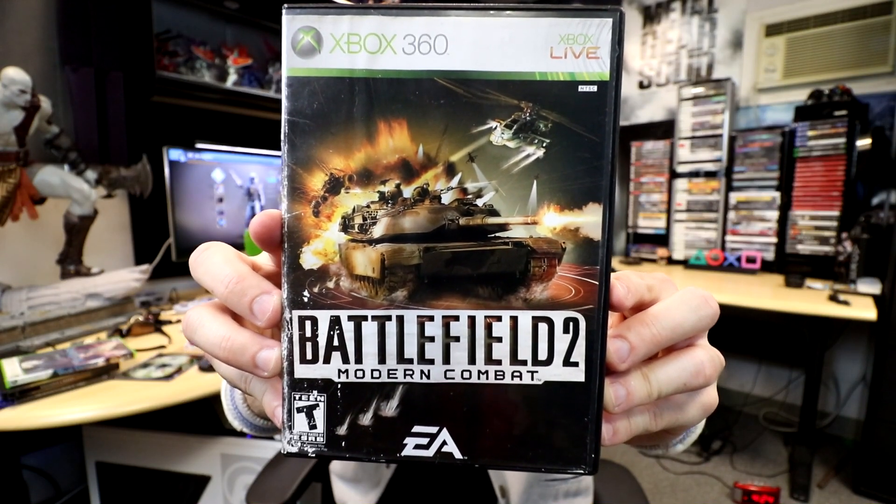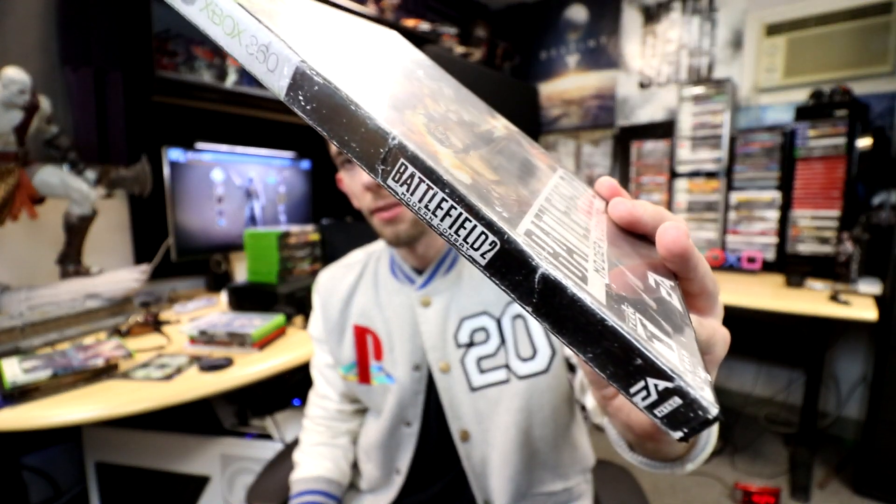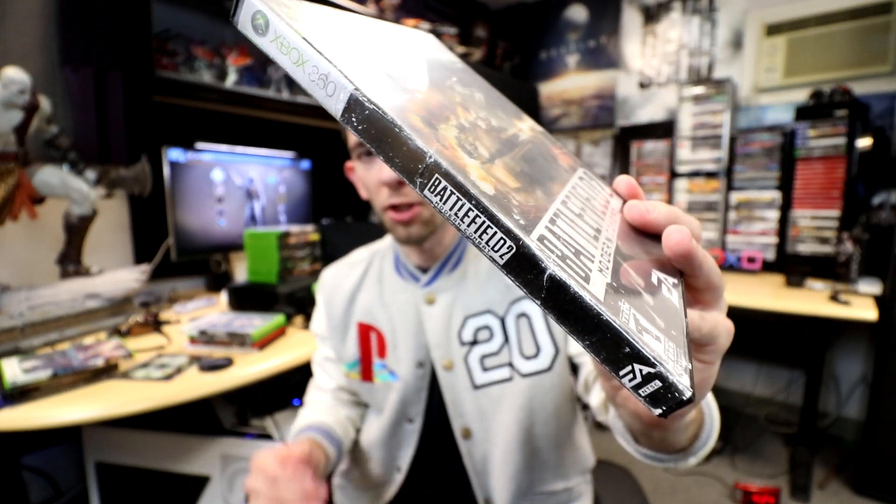Another one — I don't normally see this with the case anymore. Even though I have this on PC, because whenever a Battlefield game comes out my main choice is the PC copy, and then eventually I'll get the console copy because I like having extras. That's Battlefield 2 Modern Combat for the Xbox 360. I don't normally see one with the case. This one's been through a little bit of abuse, but it kind of adds to the cover art — it's chipped away a little bit.